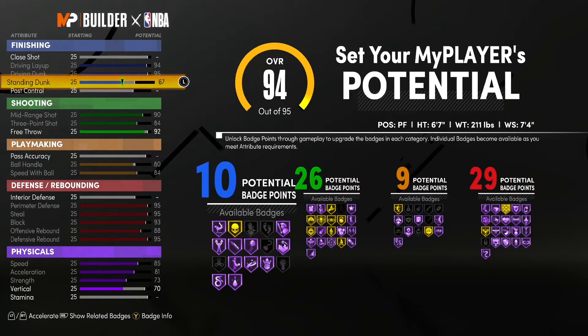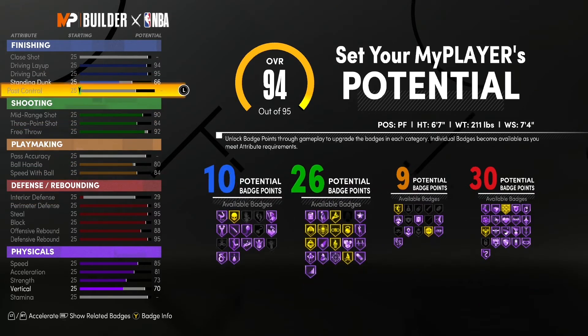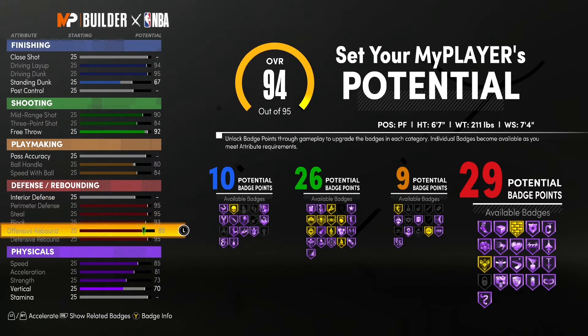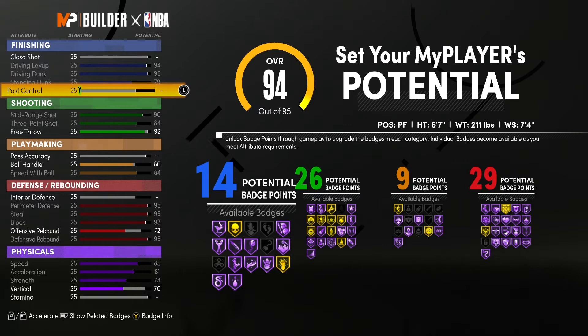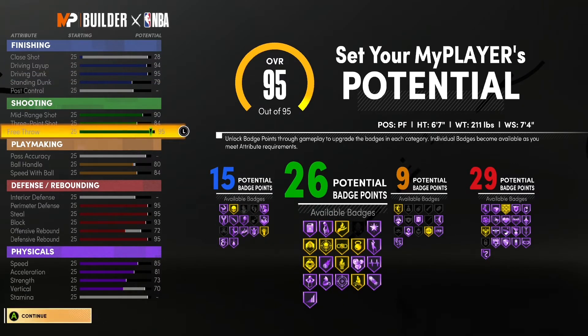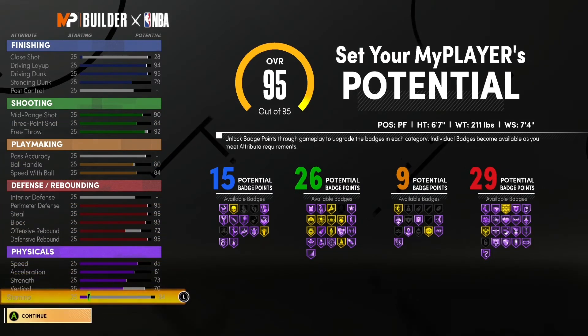You'll see we're gonna be able to go up to 15 finishing badges. We're gonna take interior defense down because we're really gonna be playing at the top of the key — and on this build, they're not gonna be able to get past the top of the key. Interior defense doesn't really matter much this year anyway, so we'll take those attribute points and put them towards finishing. Final badge totals: 15 finishing, 26 shooting, 9 playmaking, 29 defense — you get everything defensively and in the shooting categories, making you a true two-way sharp that can also finish really well.